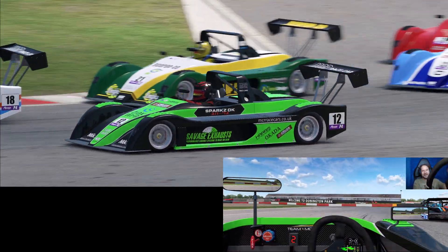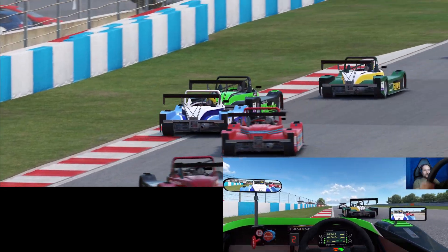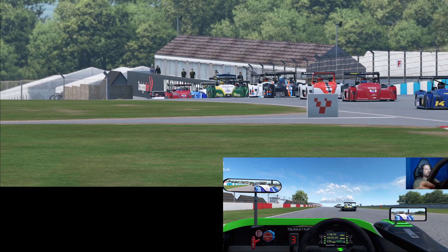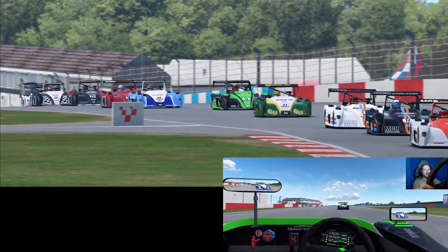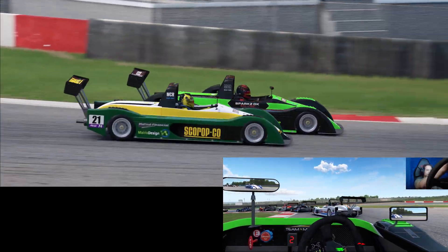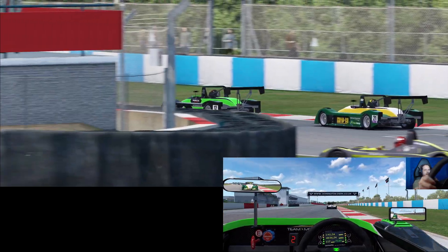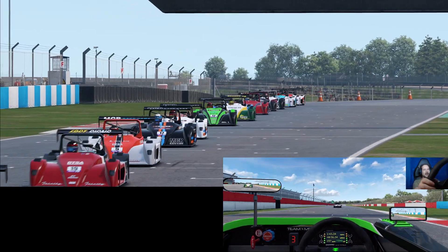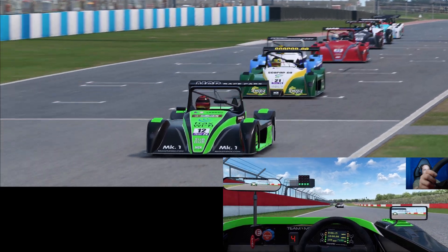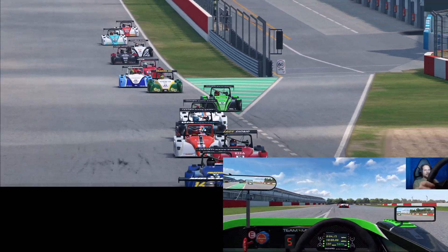Going down the outside, so close to the other cars — nearly swapped paint with the green, yellow and white car — but we've made some positions. It's always easier to do that in the first couple of laps when cars are bunched up. Now into the second and third lap they should start spreading out, find their lines, become a bit faster and harder to beat.